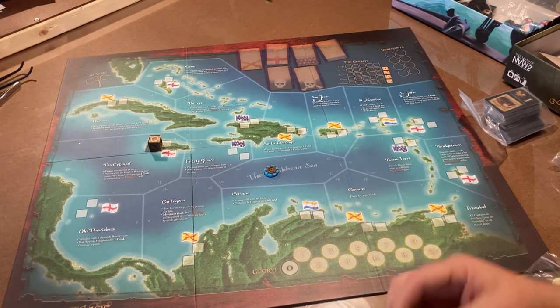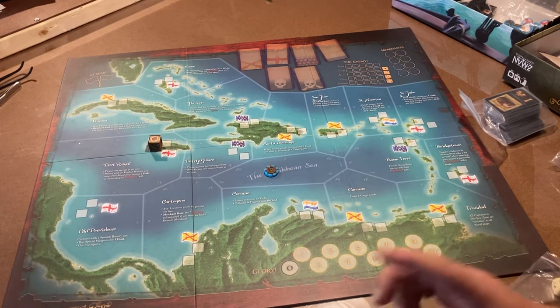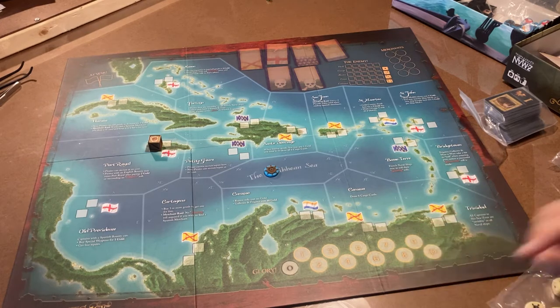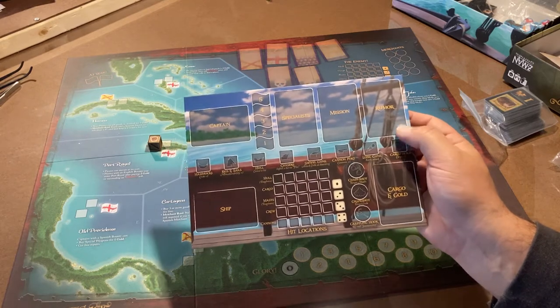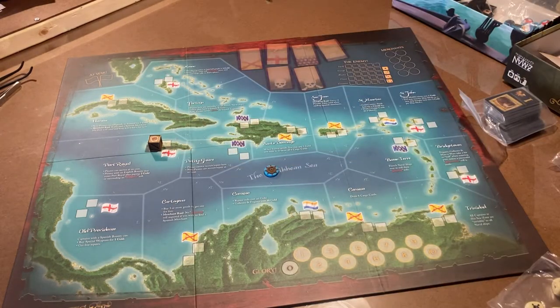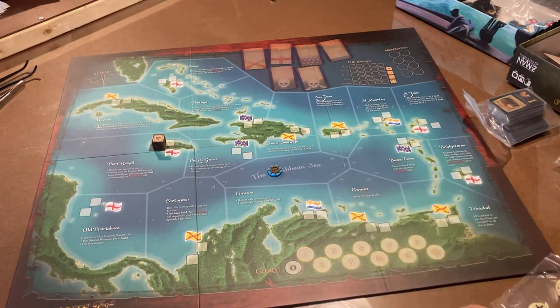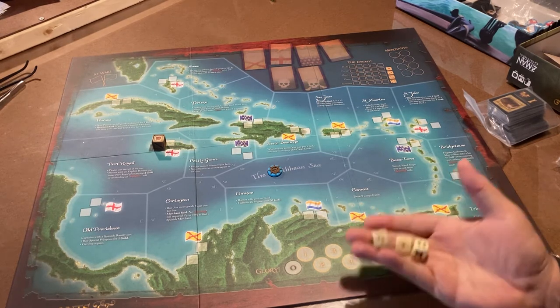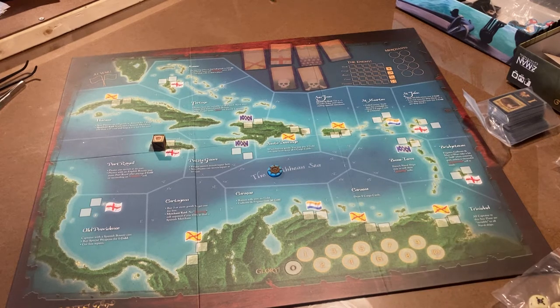This game usually lasts about three hours, but you don't even think about the three hours because you're having so much fun. Even during your downtime you have so much to do. You might be thinking about a mission you're near, or a rumor — there might be a woman cheating on her husband over in Havana. You might be low on crew members and need to go into a bar. Or you might be plotting and planning to bring down that one player who has all the Spanish bounties on them. There are all kinds of things you could be doing, and before you know it the game is over. Three hours goes by like nothing happened.